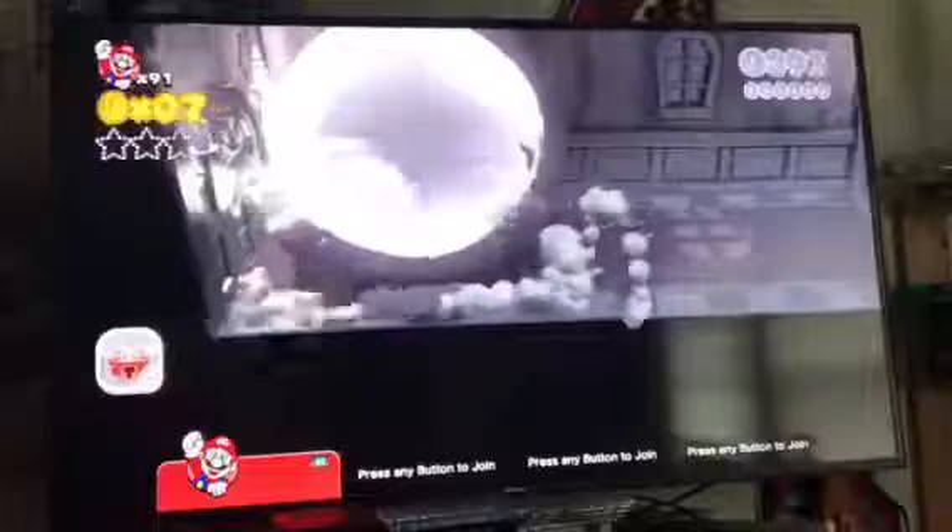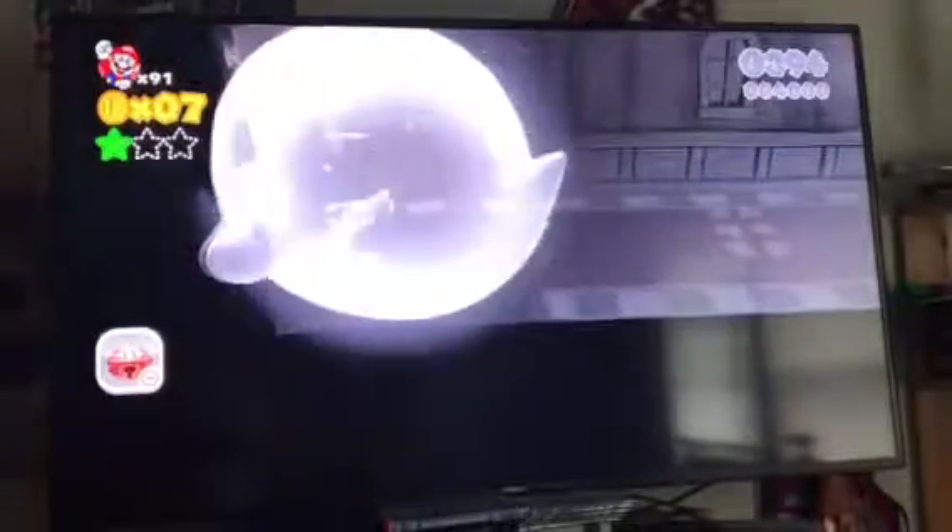Behind this big boo is your first green star — very easy. Nothing's in that warp box, except a big boo appears.